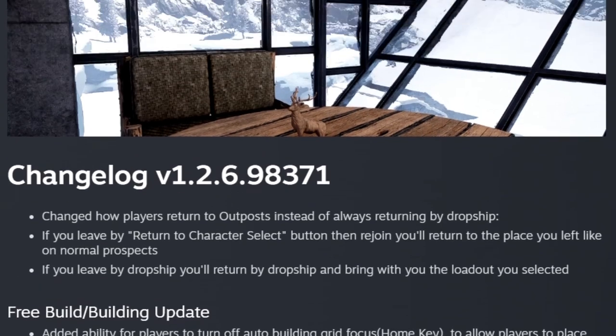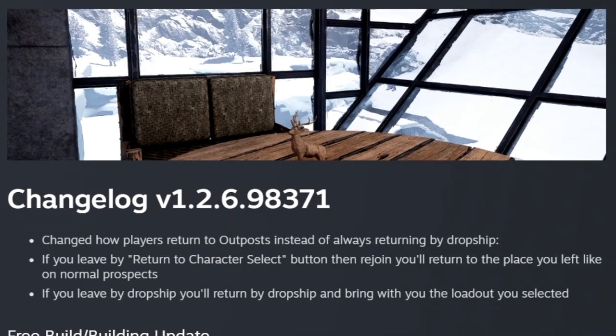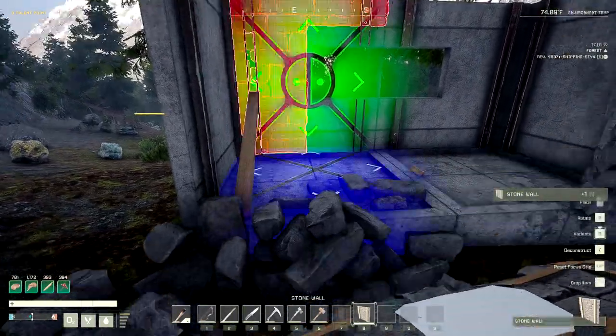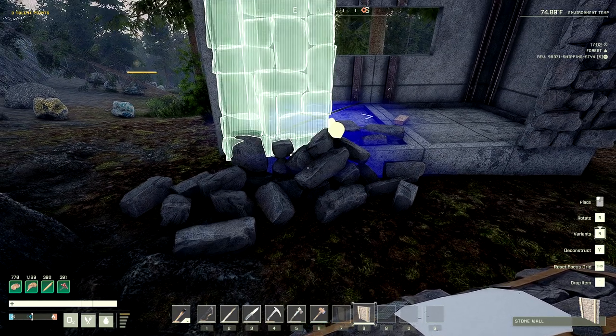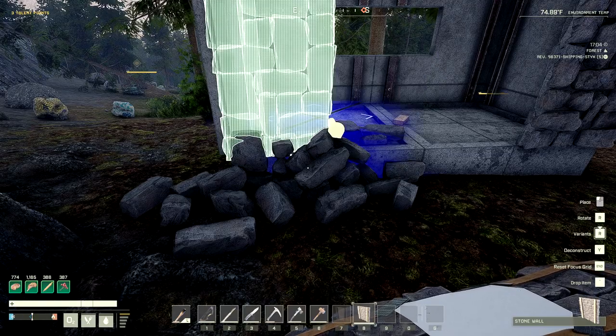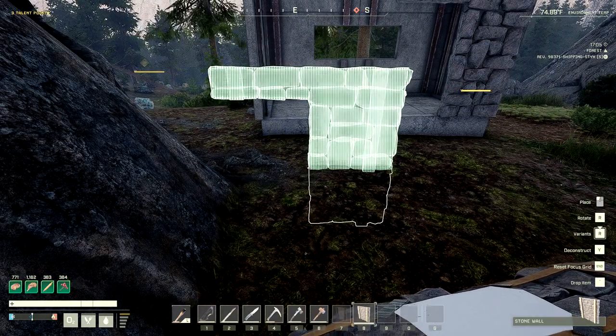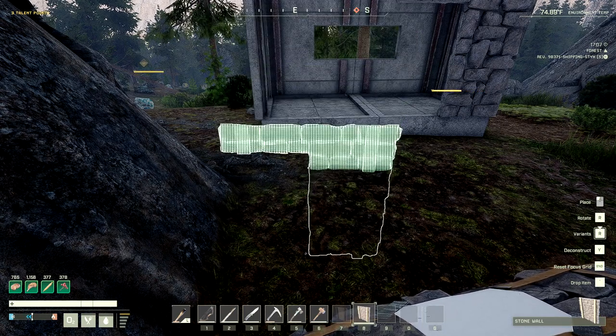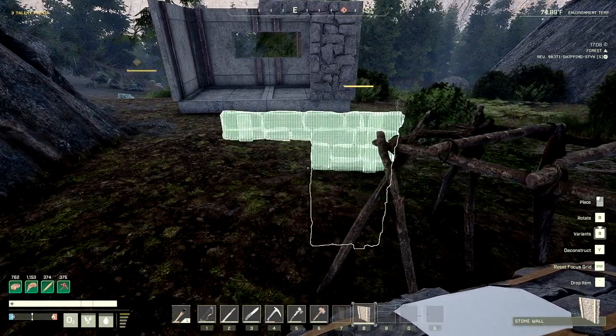And of course we got the changelog. We're going to go ahead and go over the changelog real quick, see if we can dissect anything important out of it for you guys. Of course, they changed how you return to outposts instead of always returning by dropship. They added the free build mode. The double doors and double windows are now added to thatch, interior wood, glass, concrete, and aluminum. They actually did add the ability for you to increase the height by going Page Up or Page Down. What you have to do is hit Home first, then hit Page Up to bring your structures up, and Page Down to bring them down to the ground. Of course they have to have stability or structure, but you can probably make some pretty cool stuff like this.